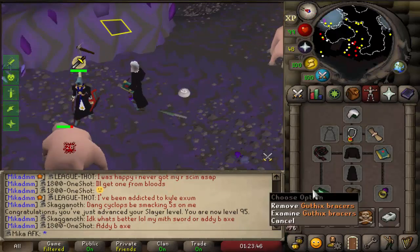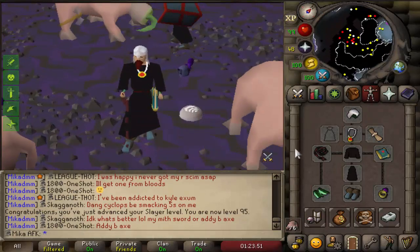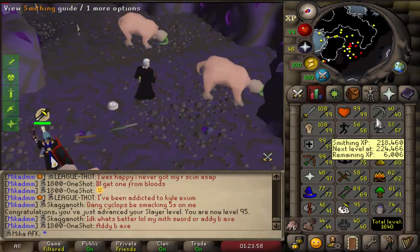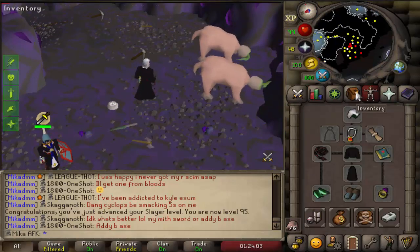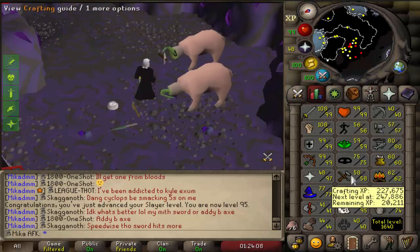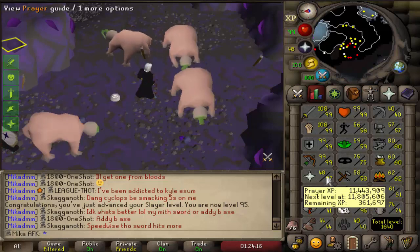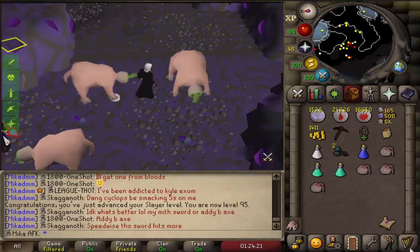One of them being the best-in-slot gloves — Ferocious gloves give such good stats — and the second one being the Dragon Hunter Lance, which is what we need for raids. So I'm really excited to start doing it. I might have to go and do a little bit of a detour and get some better bolts, or maybe just wing it with broad bolts, but I'd at least like to get the power amulet, and for that I need 70 crafting. But for now I'm definitely done with the Bloodwelts, I'm almost 98 prayer, I'm gonna get that at Hydra.